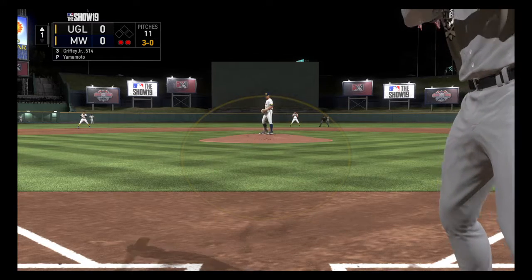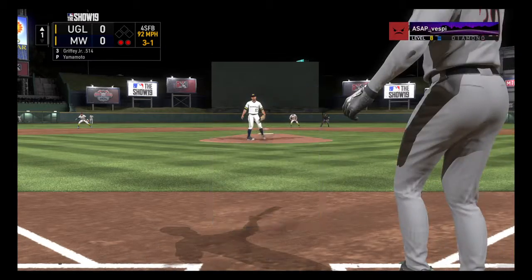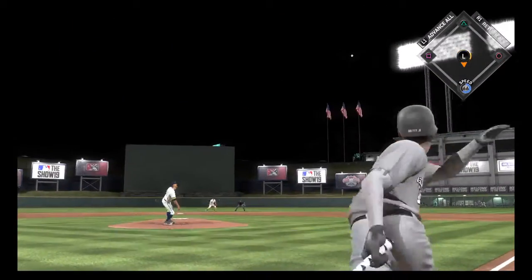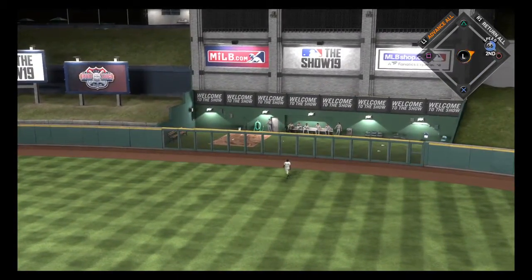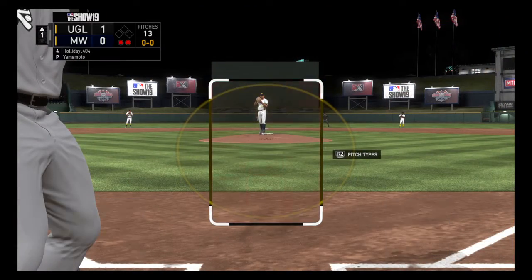3-0 to him now. The 3-0 is in there for strike one. Got to believe he had the green light in that situation — two outs, 3-0 count. This guy can certainly handle it. Now here's a ball hit high and deep to straightaway right field — you can kiss it goodbye. So the bases are clear now following the home run.